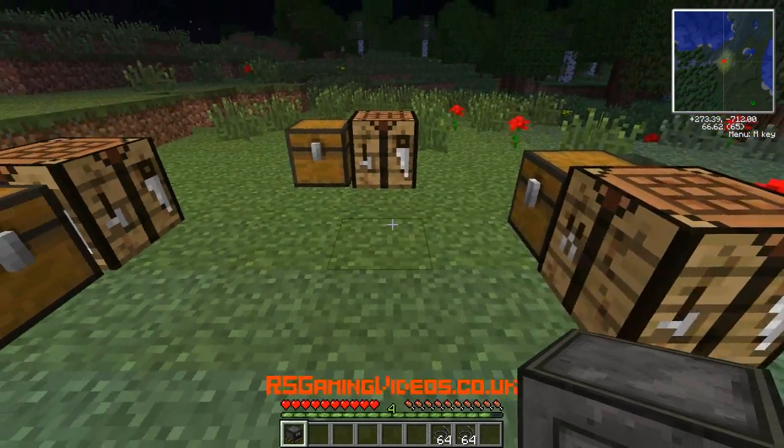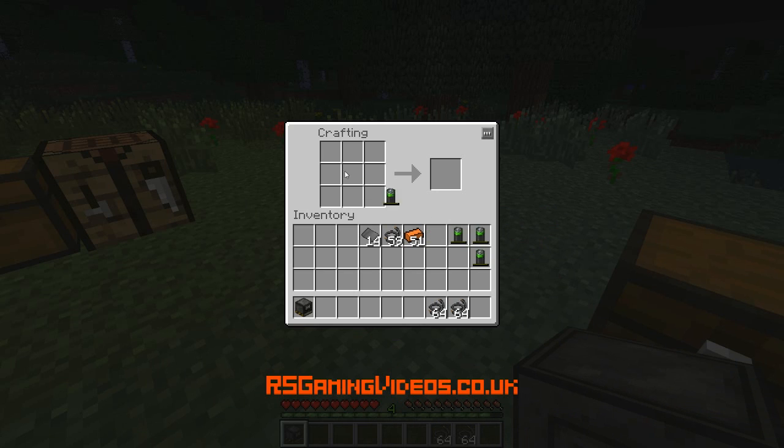Now I have to actually assemble the battery box. So we've got battery, battery, battery, battery, battery — and then wire in the middle, and steel plates at the top and the bottom. I'm not doing very well today! There we go — a battery box.